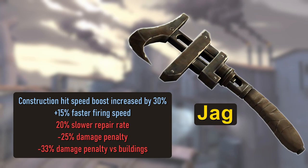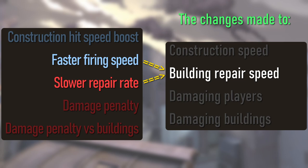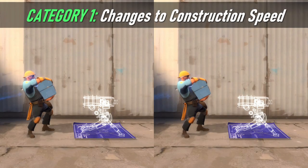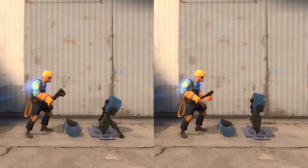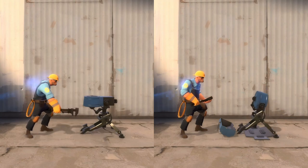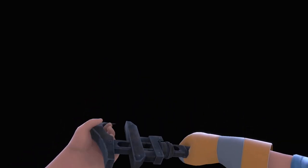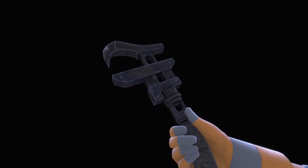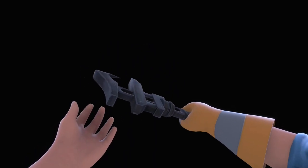These stats can be divided into four categories: the changes made to construction speed, the changes made to building repair speed, the changes made to damaging players, and the changes made to damaging buildings. The construction bonus and the faster firing speed increase the benefits of hitting buildings during construction and redeployment. Hitting a building during construction or redeployment with an engineer melee weapon speeds up the process slightly, and multiple hits increase the benefit. The Jag's faster firing speed also means the engineer can more quickly convert his metal into progress towards upgrading his buildings. The Jag's main upside is that it can be used to speed up the construction, redeployment, or upgrading of buildings more than the Wrench.